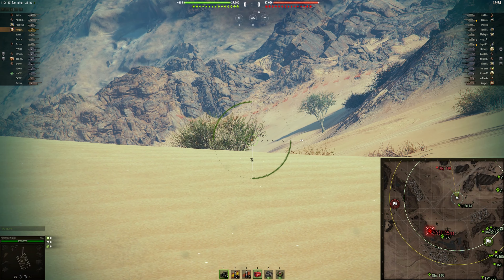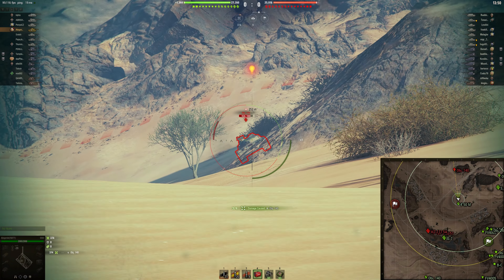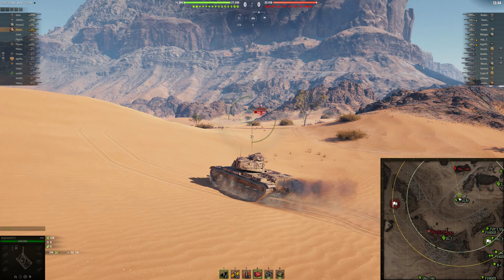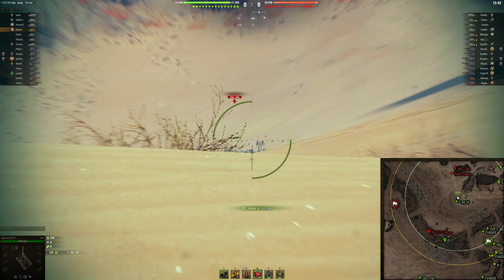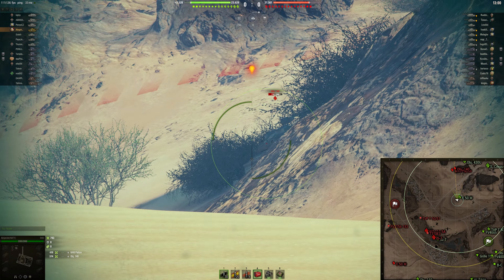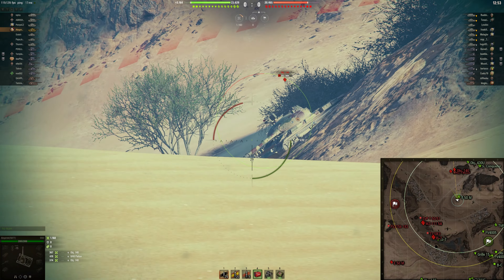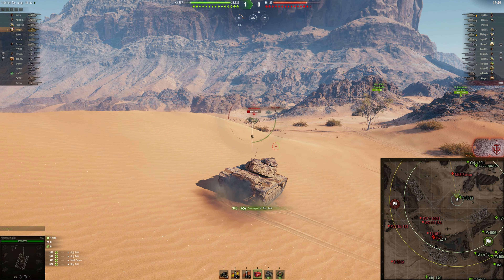It's quite similar to the Leopard 1 with slightly less alpha damage but a better overall DPM, and also with a bit more armor — although it's nothing to brag about, you can still bounce the occasional shot. To get these two missions: Medium Tank 15 requires 2,500 damage to enemy tank destroyers, and Alliance 15 is going to be 6,500 damage. So we are taking a very strong first position in order to catch out some pushing enemy medium tanks.